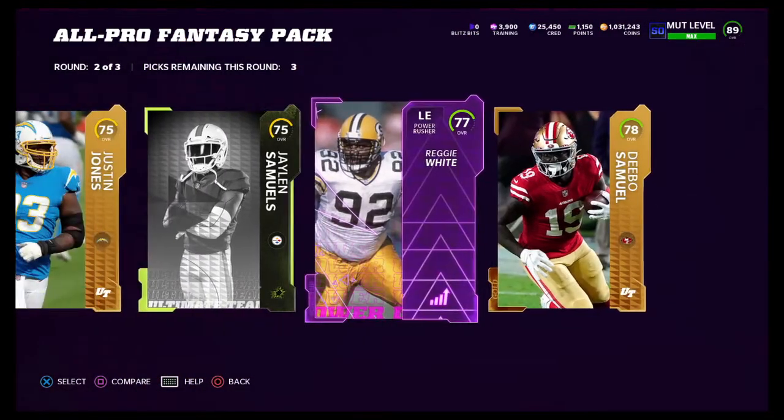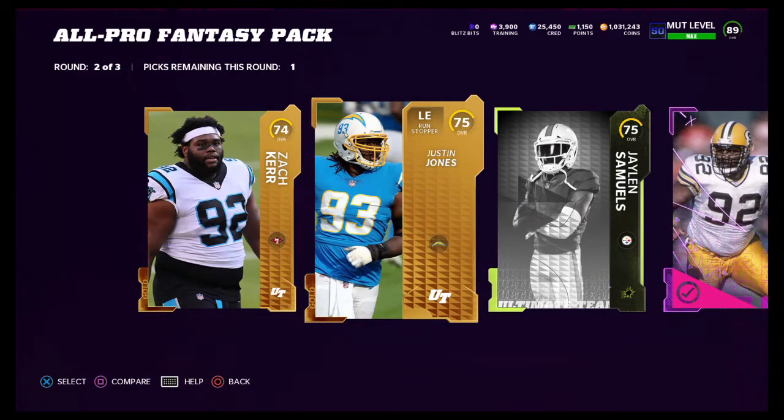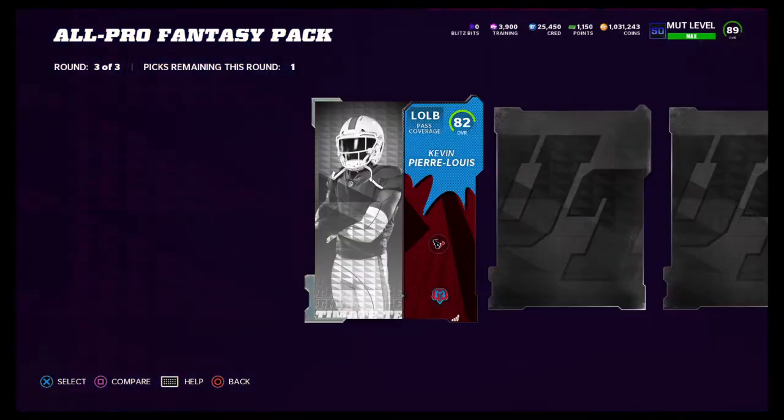We'll take Debo Samuel there, take Reggie White — we'll probably sell him because he's a power up — and then I guess we'll take Jalen Samuels. Now we get a good iron guardian here in round number three.